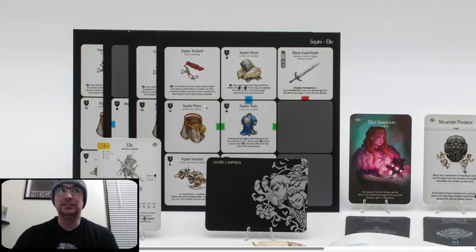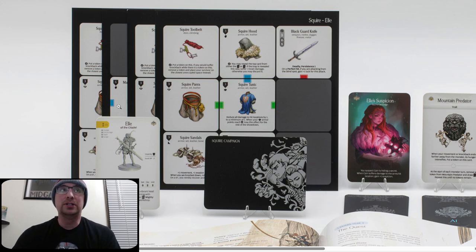Here's Black Knight again with the cards. L of the Citadel — squire gear grids. Squire Toolbelt: put a token on this; if you would suffer knockback while there is a token on this, remove a token and place your survivor on the closest unoccupied space instead. Squire Hood is crazy good — you may reveal the top card from either the hit location or AI deck; if a trap is revealed this way, suffer three brain damage; otherwise you may discard it. So you can just discard whatever cards you want.